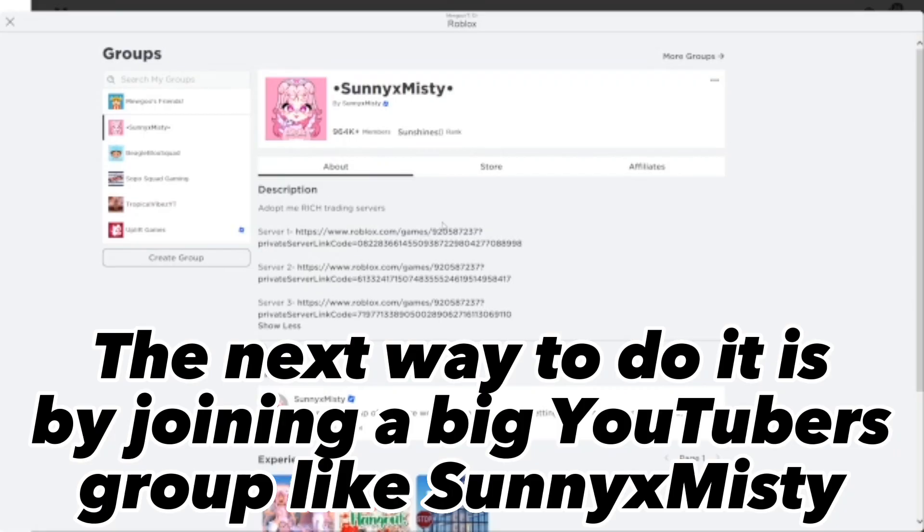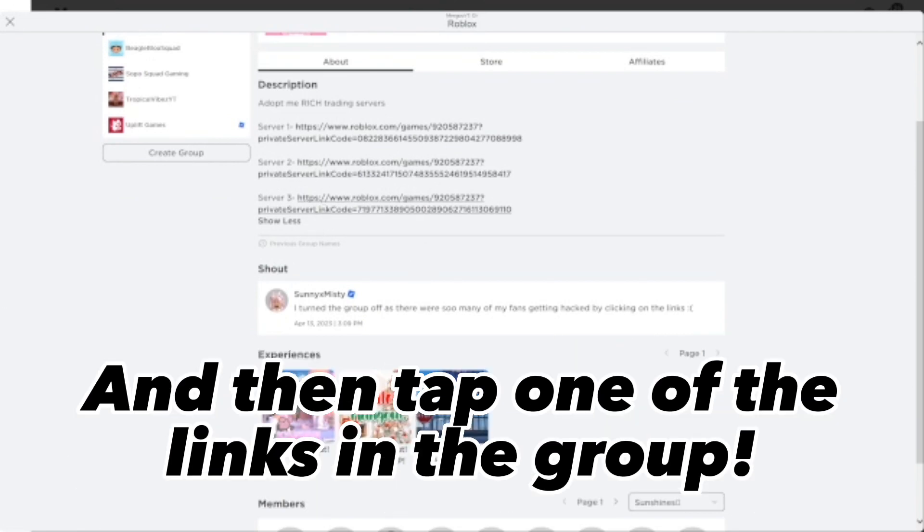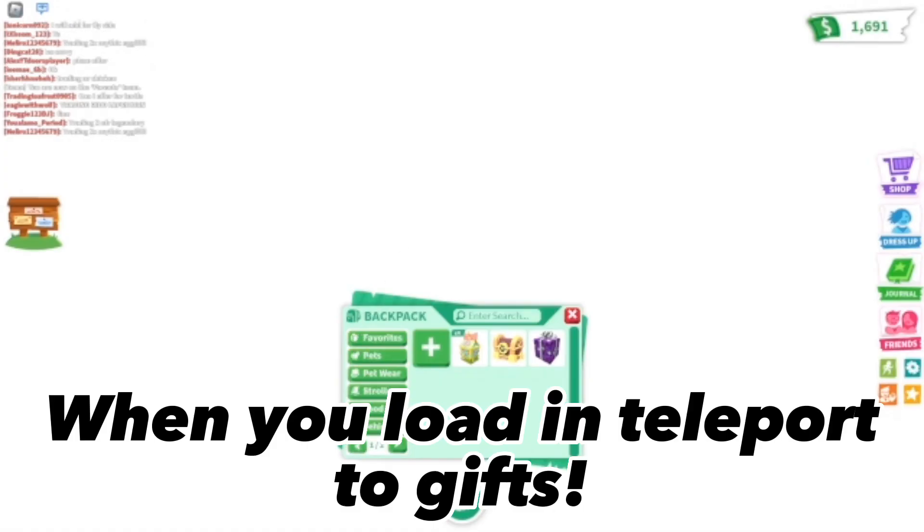The next way to do it is by joining a big YouTuber's group, like Sunny x Misty. Then tap one of the links in the group. When you load, teleport to Gifts.